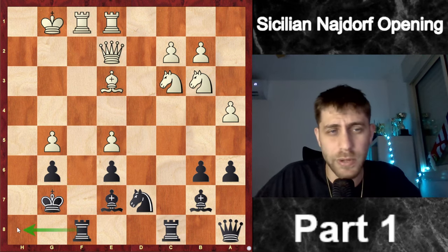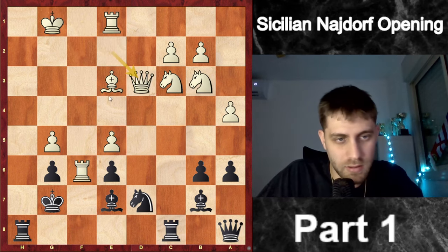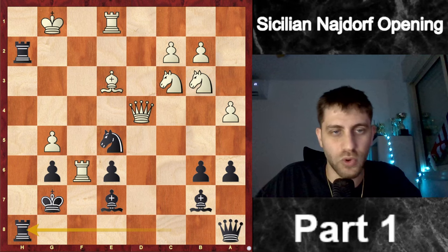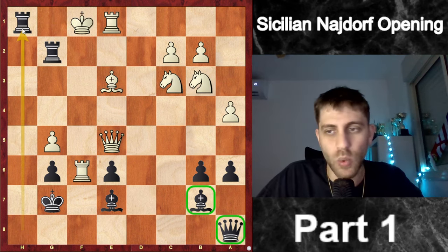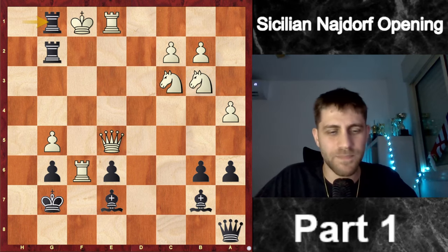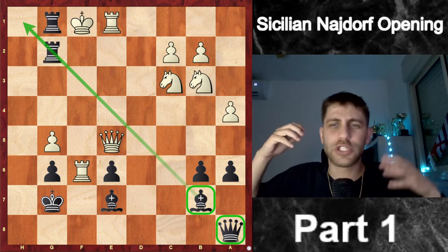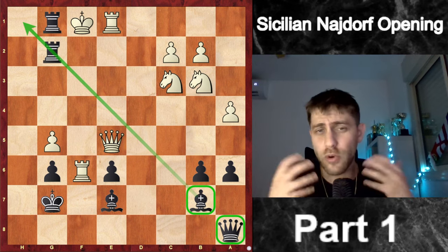The rook comes to h8 — checkmate is near. He took on g5, fxg6, and now everything is under control: Rh8, game over since the king is so vulnerable. Rf6, Rh8, Qd3 — the g6 pawn is under attack, checkmate coming. But then Nxc5, Qd4, Rh1+, Kf2, Rh2+, Kg1, Rch8 — we bring both rooks in. Qxc5, Rg2+, Kf1, then Rh1 with checkmate. After Bg1, Rhxg1 — checkmate on the board. The bishop and queen did an incredible job and won this game.